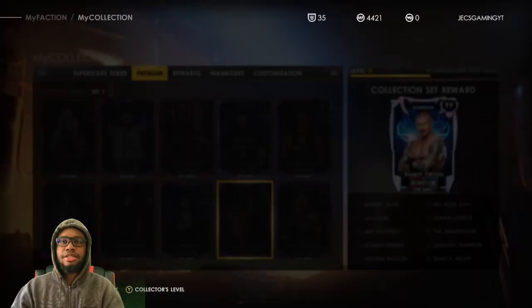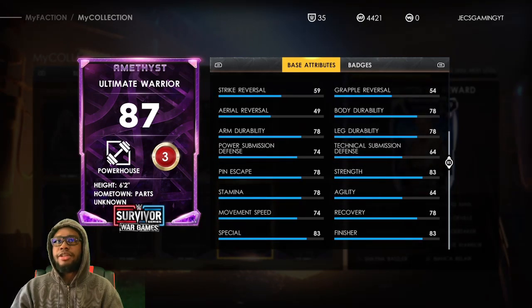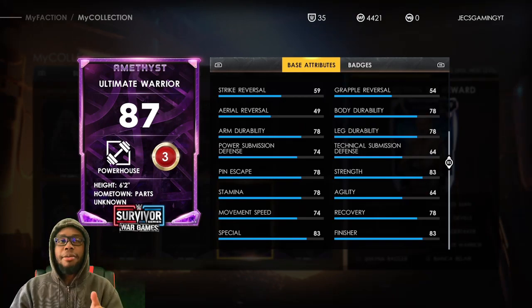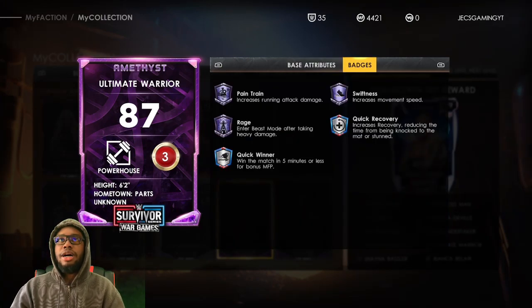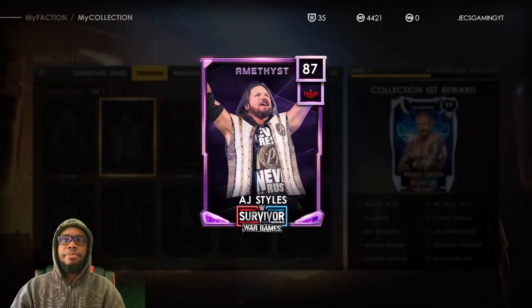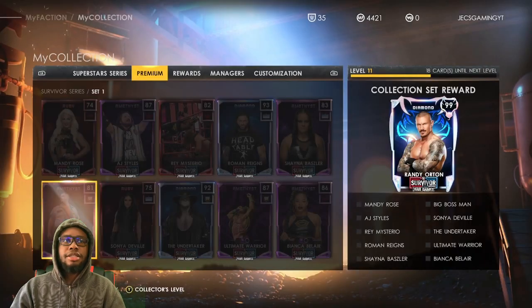Ultimate Warrior — decent card. Good grappling offense, 83 finisher, not bad. I wish we could see what the stats look like once he turns into a diamond, but if you pull this card let me know. A 78 pin escape — it's a decent amethyst card. He already has an amethyst card so I'd have to compare them. His badges are alright but they're whatever. If you're looking for a diamond or amethyst card in these packs, I'd go with anybody other than Ultimate Warrior honestly.